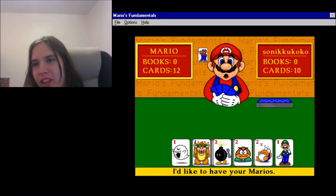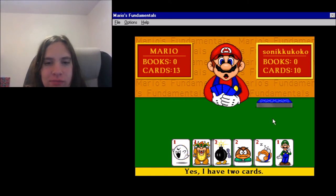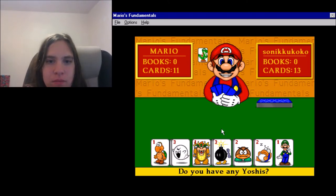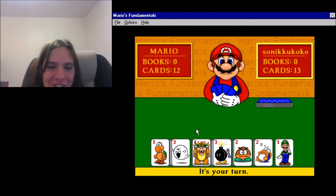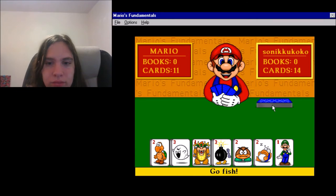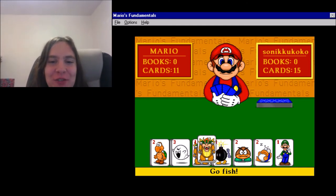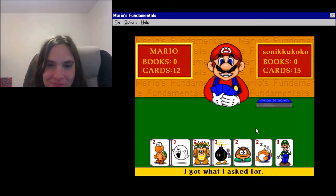I'd like to have your Mario's. Give me your big boos. Yes! I'm going to have two cards. Do you have any of your fish? Fine, go fish. Come here, fishy fishy. I hate that so much. Yes, I have one card. Go fish. I guess I'm going fishing. Fishy fishy. I'm fishing for Piranha plant. I got what I asked for!